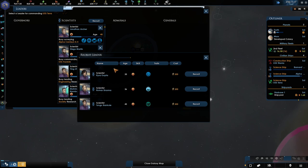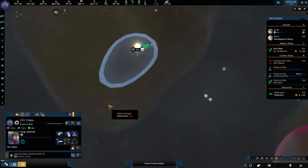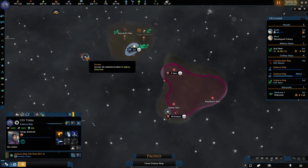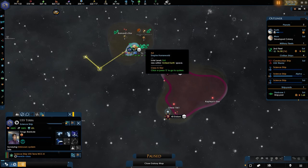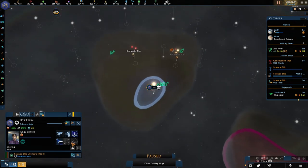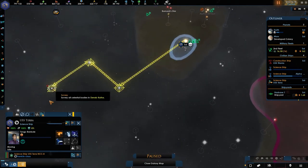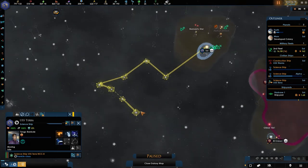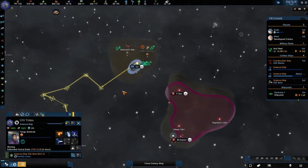Let's go recruit a new scientist. All of these are blue, so let's just get a StarCraft in here so we can start leveling him up. I'd like to get a few more and we're going to be sending them in this direction — we might encounter the Cardassians, though I believe they are over here. We'll just see how it goes.